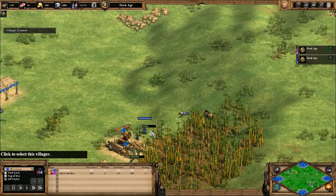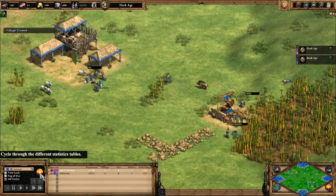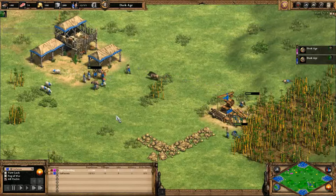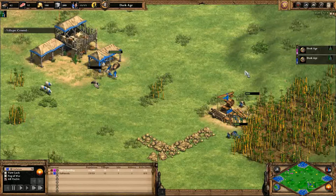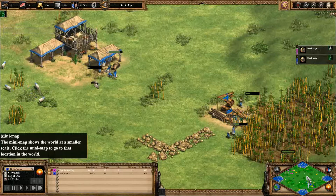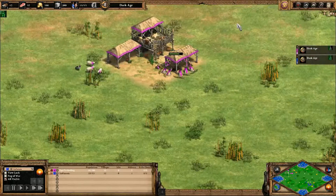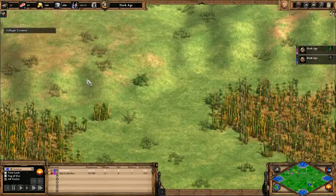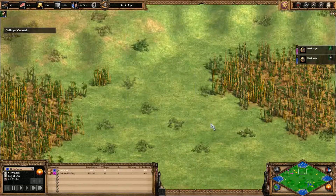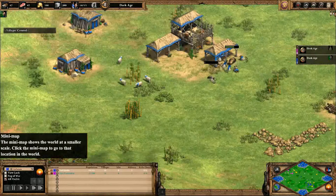Oh dear — blue just lost a villager, and I even sped it up. Losing a villager this early on is not good, because right now you can only build one villager at a time. If your opponent is building at roughly the same rate as you... Wait, this placement is a bit different — before it's more corner-like, you start closer to the lakes.